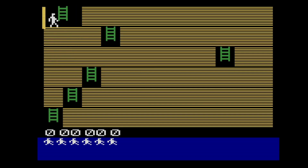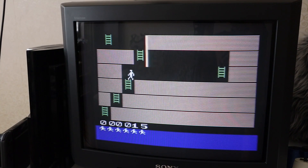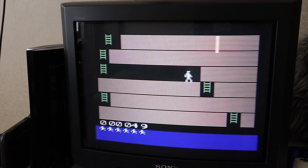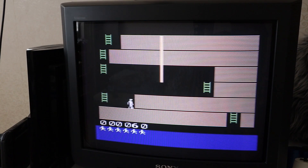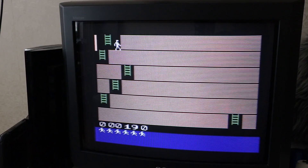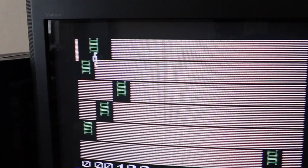Now I have basic gameplay mechanics — I can rack up a score and be defeated, so you can finally call it a game. But I know it's just the beginning. There's still no proper lava — the growing beam is a placeholder and needs replacing, the movement isn't right, ladder generation sometimes gives all ladders the same X coordinate, you can get stuck in a wall corner when descending a ladder, and there are no sounds whatsoever. Will I ever achieve all that? You'll find out in upcoming videos.